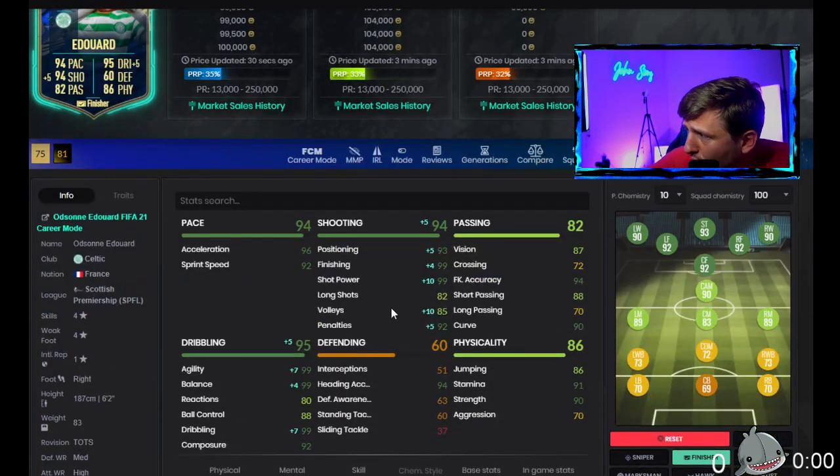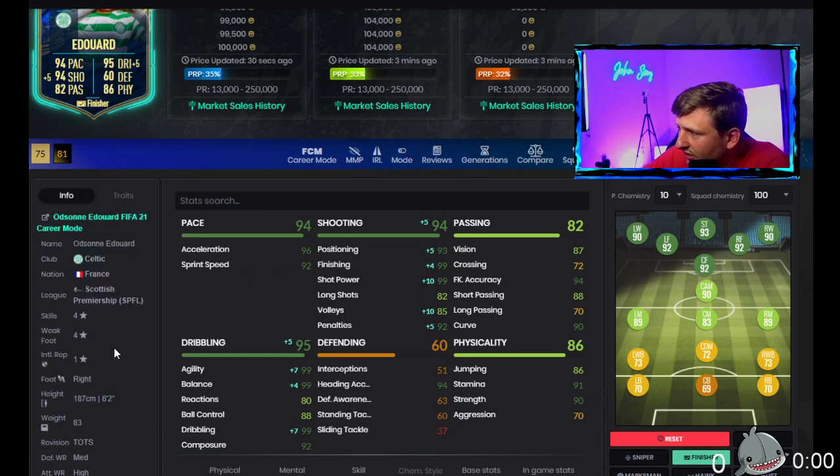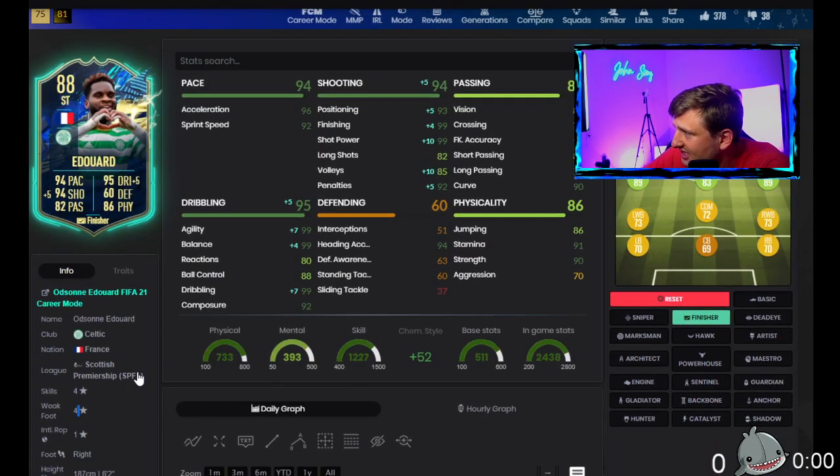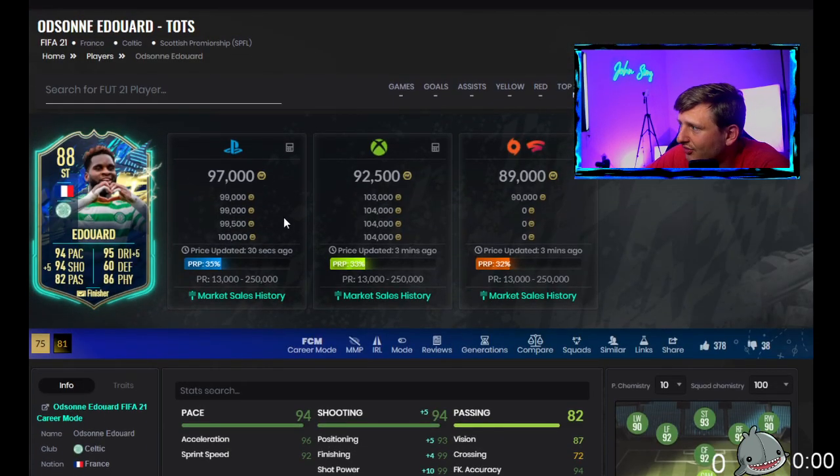Edouard — my man — the traits are fantastic. I love the chip shot trait, flare, finesse shot, technical dribbler — it's fantastic for a six foot two player with four-star four-star. Everything about this screams super meta to me. Besides just the four-star four-star, being six foot two, he's got it all.